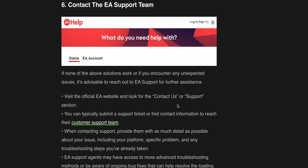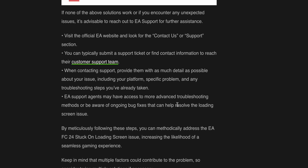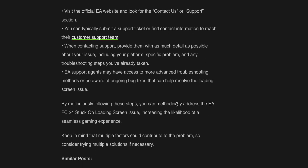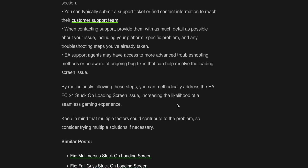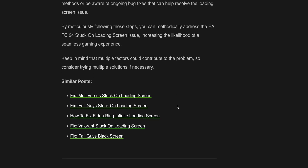Contacting the EA support system is the last option. If none of the other solutions work or if you encounter any unexpected issues, it's advisable to reach out to EA support for further assistance. Visit the official EA website and look for the contact or support section. You can typically submit a support ticket or find contact information to reach their customer support. When contacting support, provide as much detail as possible about your issue, including platform-specific information or any troubleshooting steps you've already taken. Support agents may have access to more advanced troubleshooting methods or be aware of ongoing bug fixes.